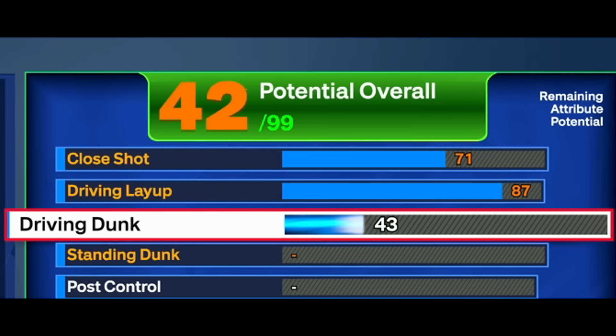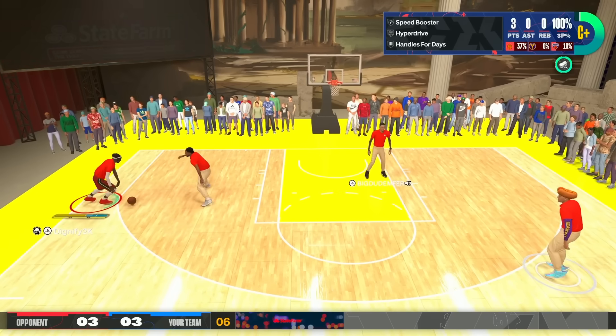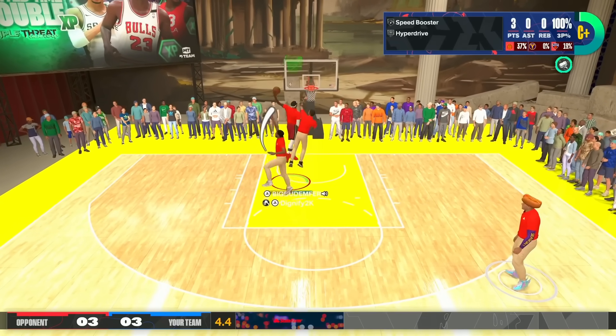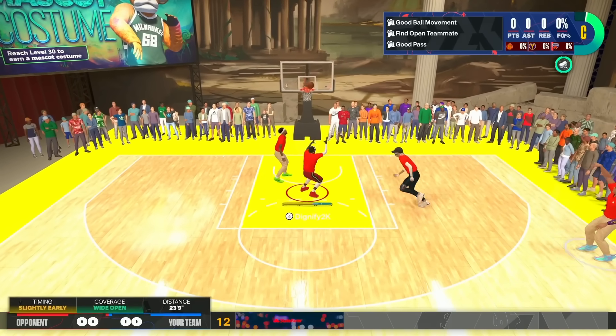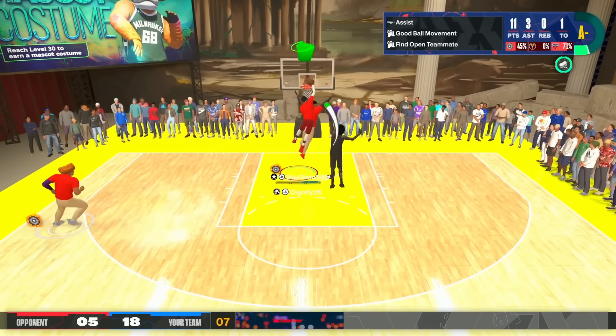We're going to go with a 90 driving dunk. I went with 90 instead of 87 - I know you only get a certain contact dunk package at 87 and the next one is like 93 or 94. But 90 driving dunk also gives you precision dunker. This build gets posterizer and precision dunker on gold. So you're going to be able to dunk very well with a good driving layup and good driving dunk.